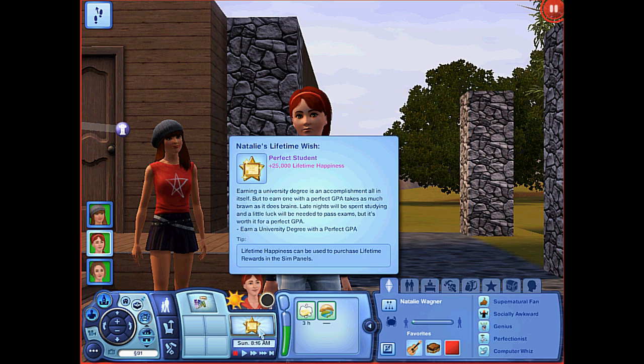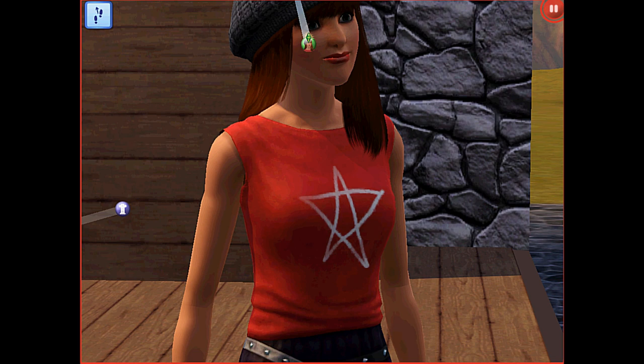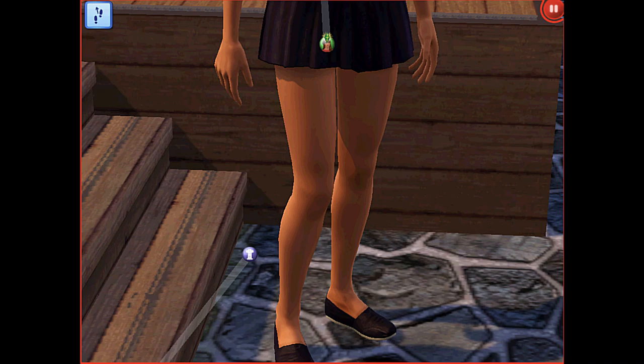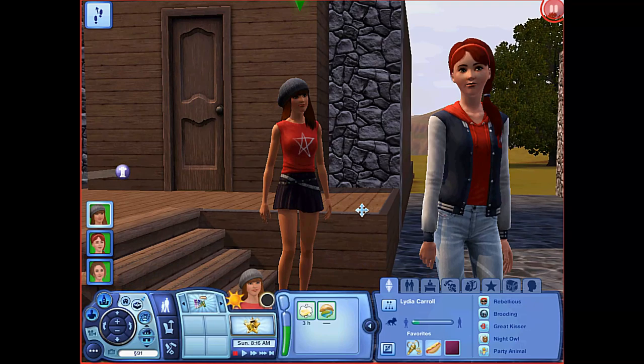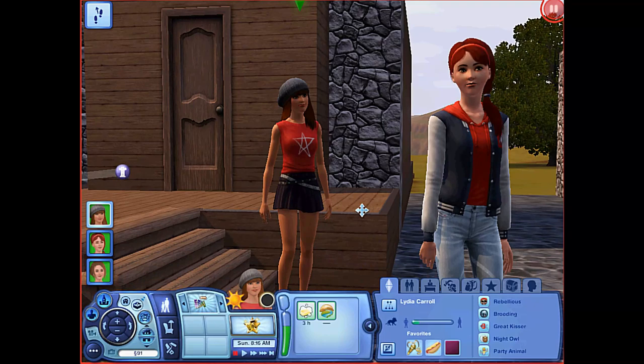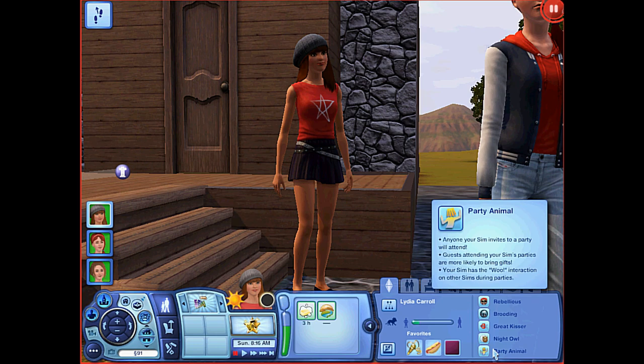And our last Sim is Lydia. She is the rebel. I love her outfit - it came with University, and her shoes came with University too. Her hair is from the Sims Store. Her traits are Rebellious, which came with Generations; Brooding, which came with Supernatural; Great Kisser, which is base game; Night Owl, which is Supernatural; and Party Animal, which is base game. Her lifetime wish is Home Design Hotshot, which did not come with University - the other two did, but this one didn't.